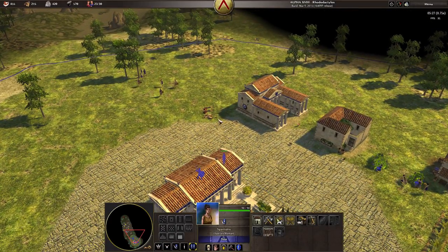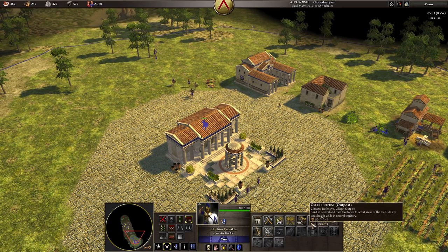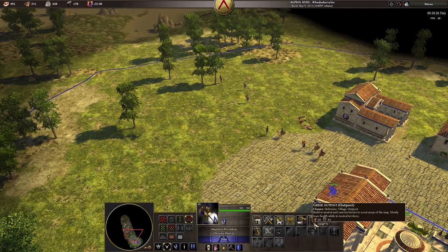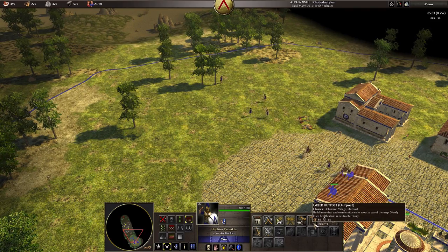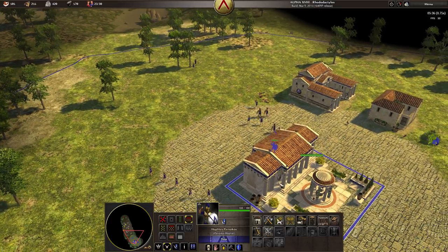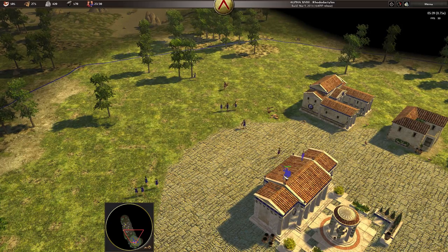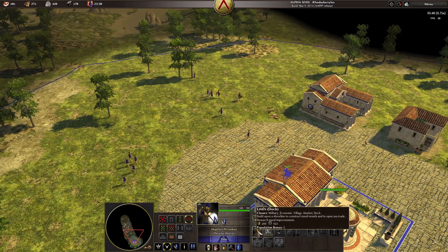We can click here to see our idle workers and get them gathering wood. We could also build an outpost — outposts are pretty good. They can be built in neutral territory that isn't claimed, and they slowly degrade, but they're really good for vision. It's like a ward in League of Legends.